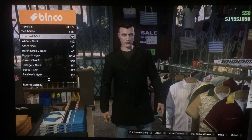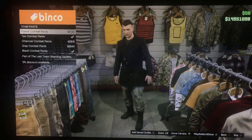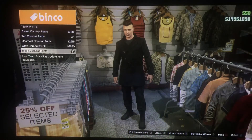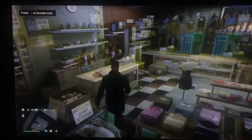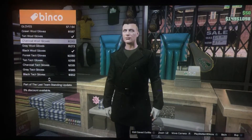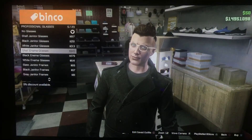Get the charcoal t-shirt — it's pretty much a black one. Then run over to the trousers, go to team pants, and get the black combo. It tucks the trousers into your shoes which is quite a good look. Next, work your way through the shop to the accessories and just get some black leather gloves.